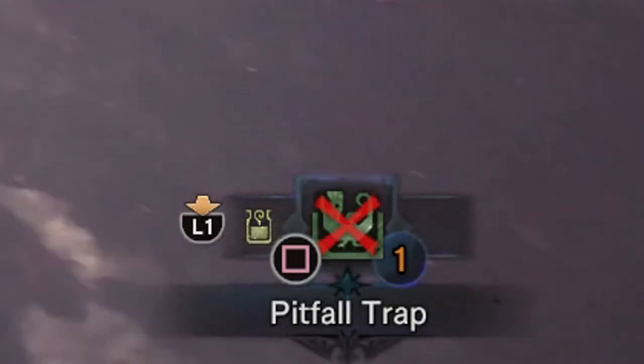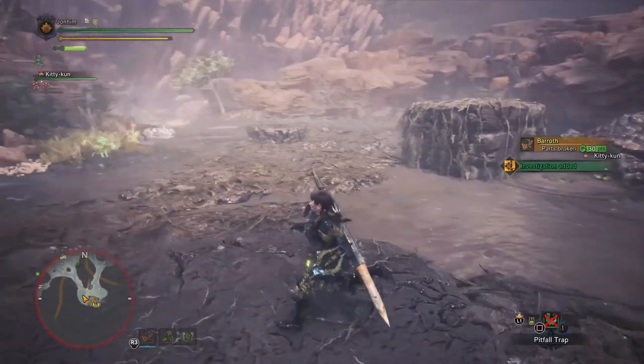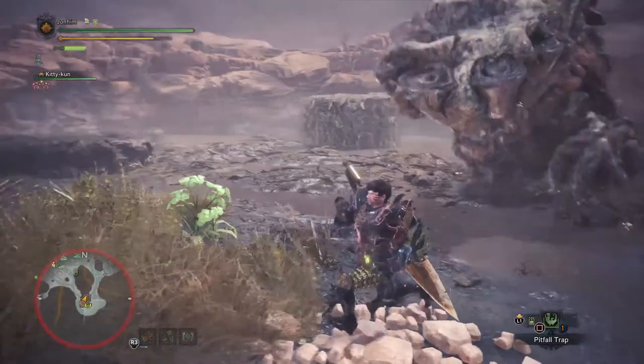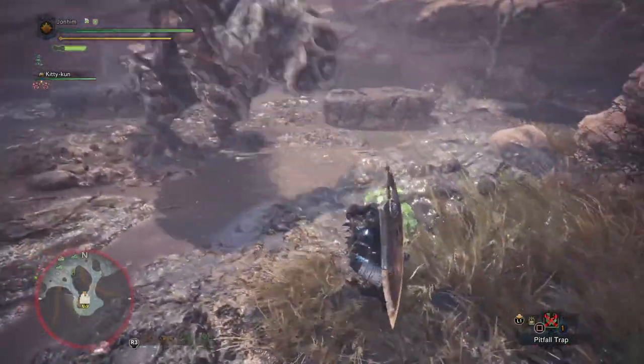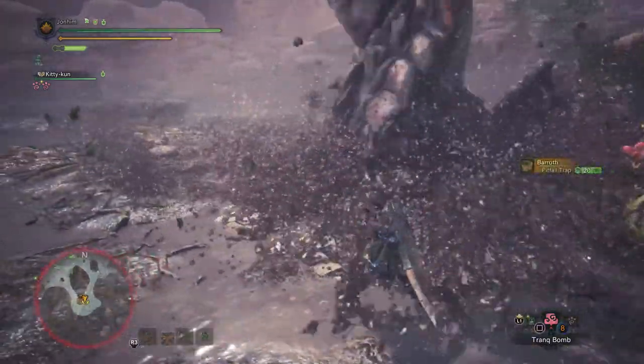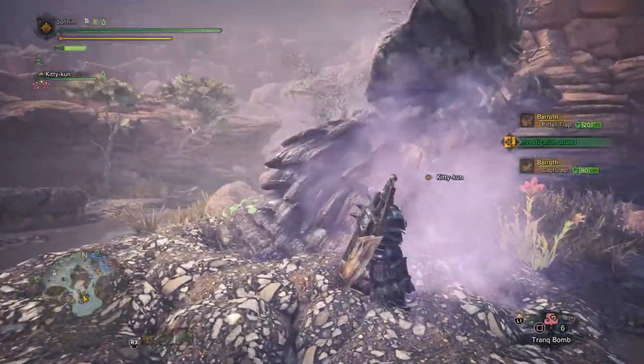So you should probably wake it up without killing it — be careful with that — and bring it to an area where you can use your traps. This also affects electric traps; some electric traps don't work on certain surfaces, so you need to figure that out and lead the monster to a place where it does work. Once it is in the trap, throw some tranks and there you go — you caught your first monster!